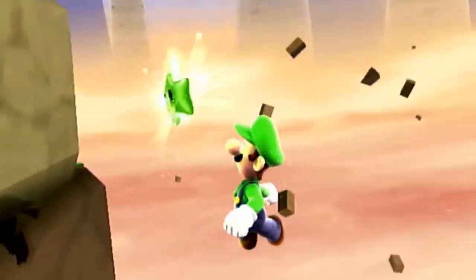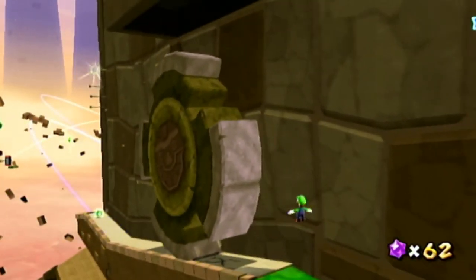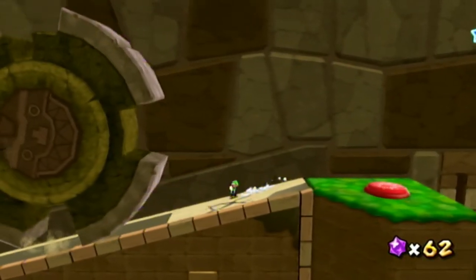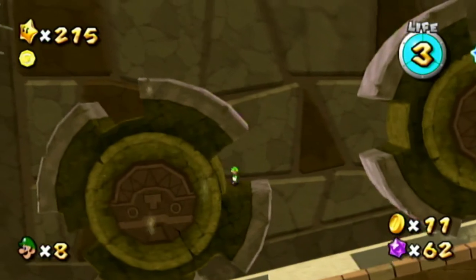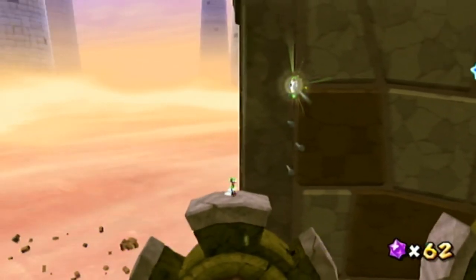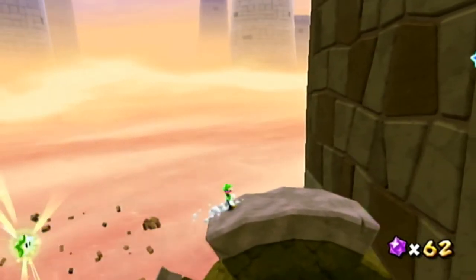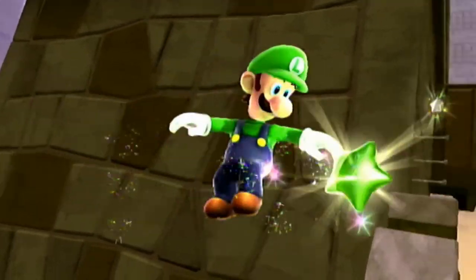The third green star in this galaxy is at the very end of the level. What you do is get on top of this rotating platform and just get to the very top. You can see that's just the normal star but let it keep rolling for a while. Make sure you do it where you don't fall off because that's kind of hard to get.